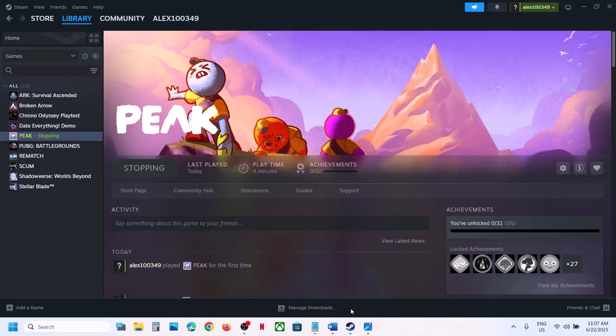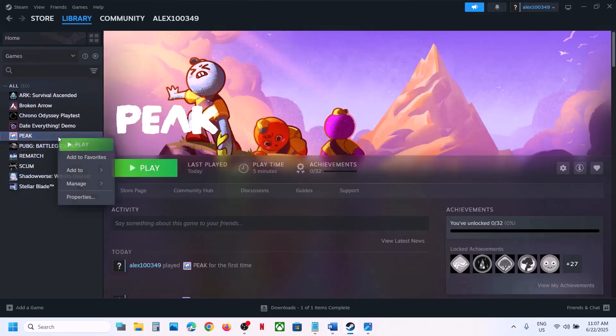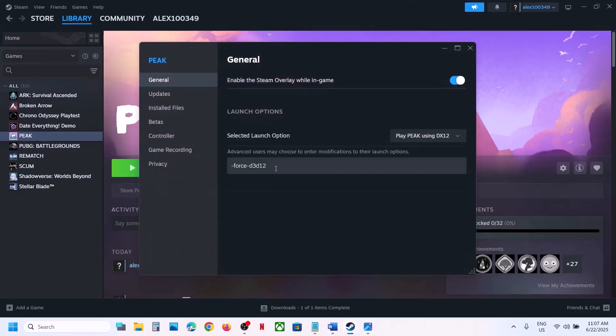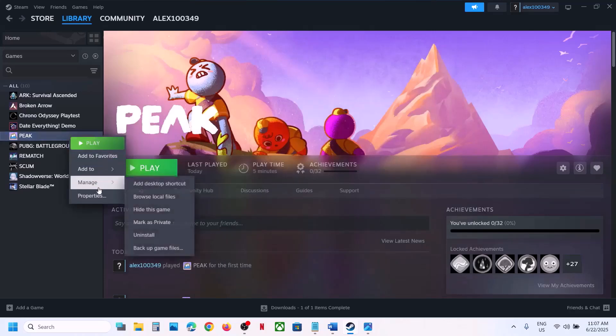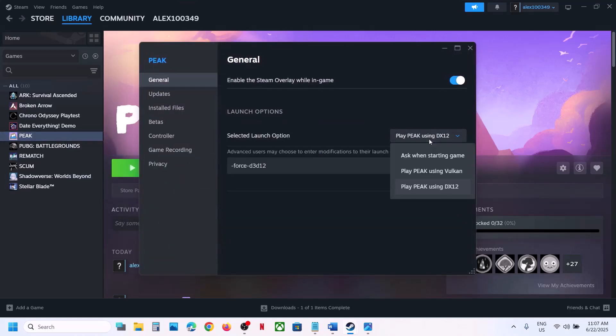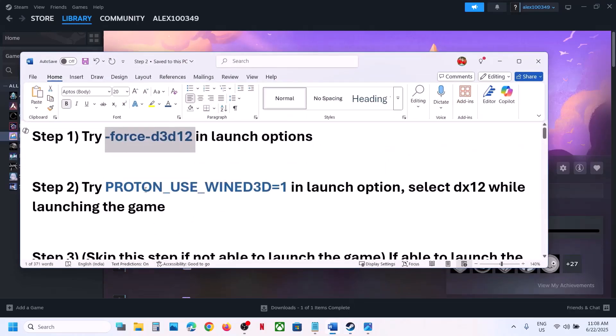The first step is to try DX12 in the launch option. You can copy this from the video description. Make a right click and then go to Properties. In the launch option type in -force -d3d12. Now launch the game and check. In my case I have selected 'Play using DX12', so you can try this and check.